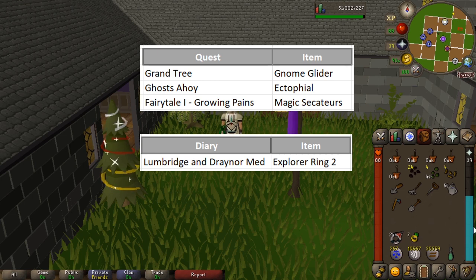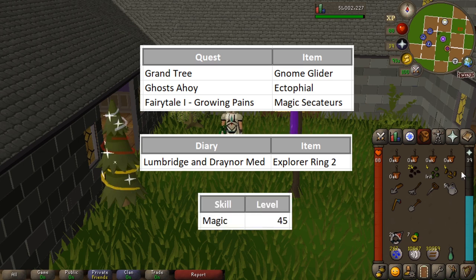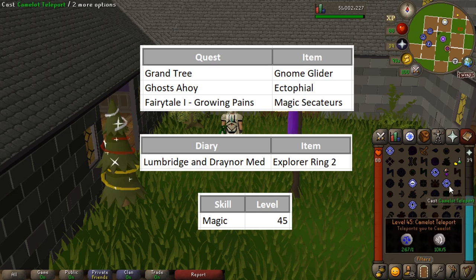The Explorer's Ring is a quality-of-life item on three of your farm runs. You only get three charges per day, so I'm also going to show you the running method for that section — it's not that far, it just cuts it down by about a minute. The skill requirement is 45 Magic to teleport to Camelot.